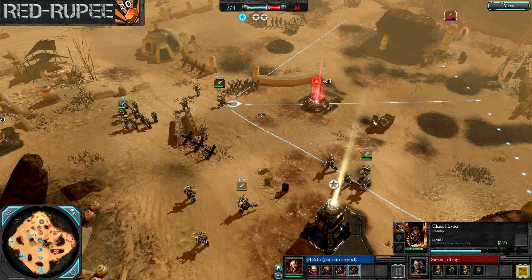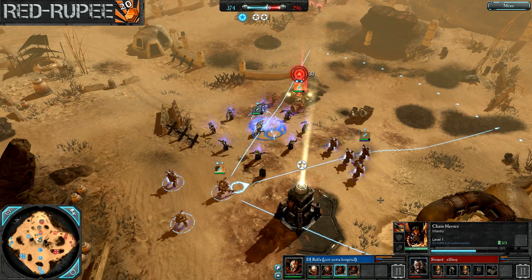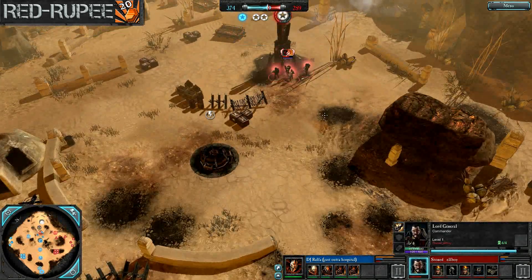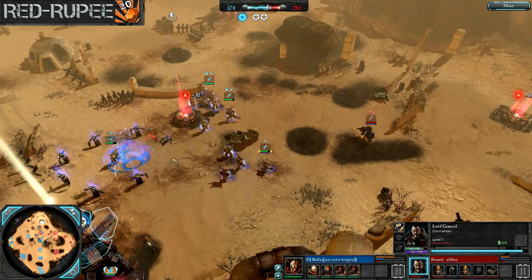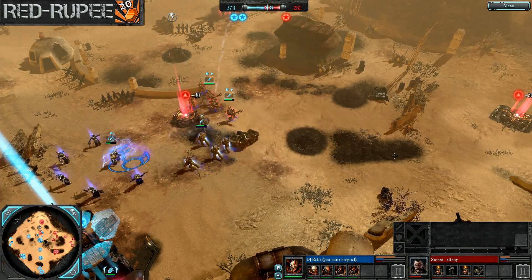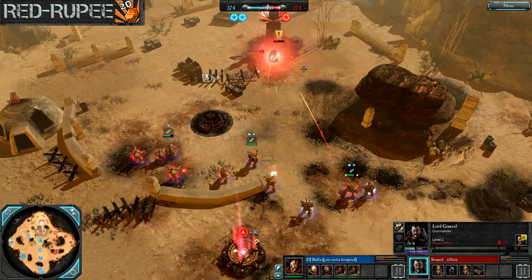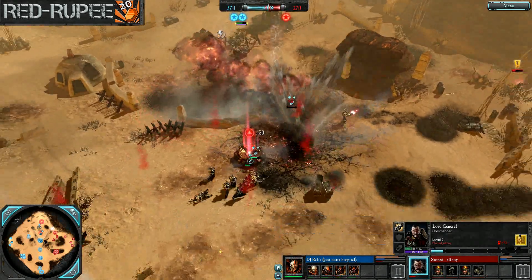A Manticore is coming onto the field right now for Stoned Elf Boy — that's just a good choice. There are two setup teams on the field; there's no reason not to have that Manticore ready to shut them down and force them back, especially with everything in close proximity. He could drop a strike right in here and blast holes right in the middle of DJ Rafa's army composition. This is going to be brutal — these Stormtroopers are going to get obliterated. They open fire and — two Havocs and Chaos Space Marines just wiped that Stormtrooper squad in the blink of an eye.